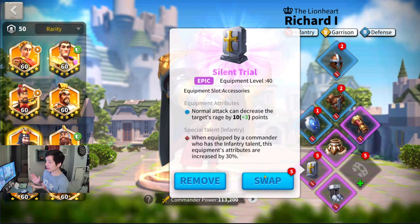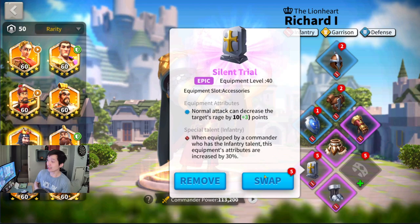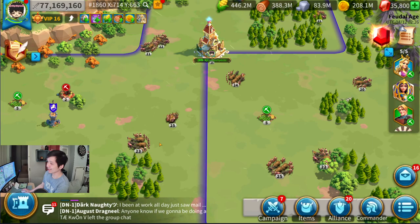Silent Trial is a level 40 epic equipment. Its effect is, with a normal attack, you can decrease the target's rage by 10. And with the special talent, you can decrease the target's rage by 10 plus 3, which is 13 in total. This is one of the accessories that I would consider free-to-play friendly, as long as you work hard enough.